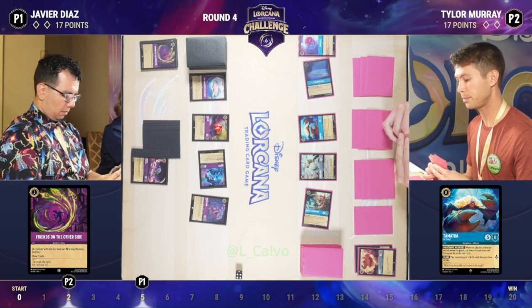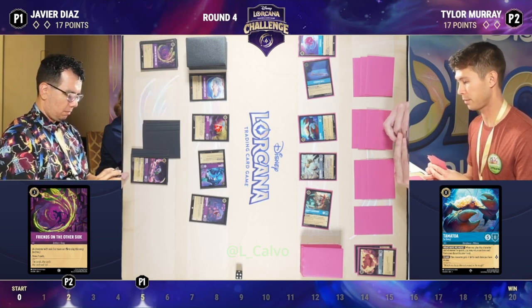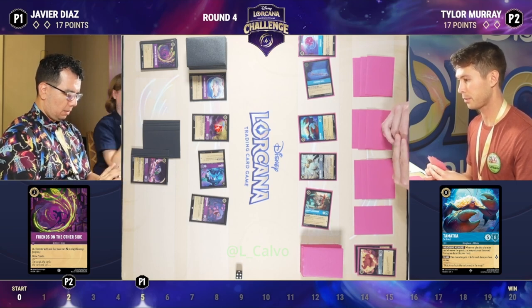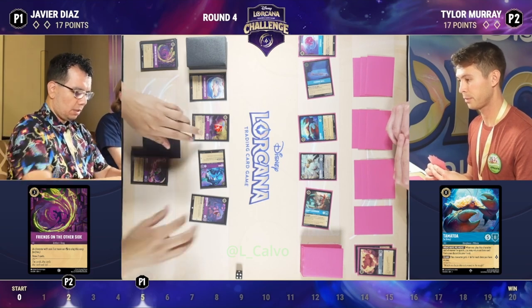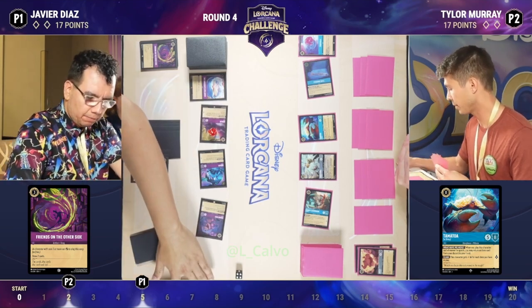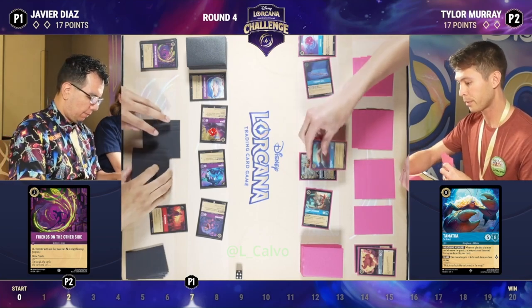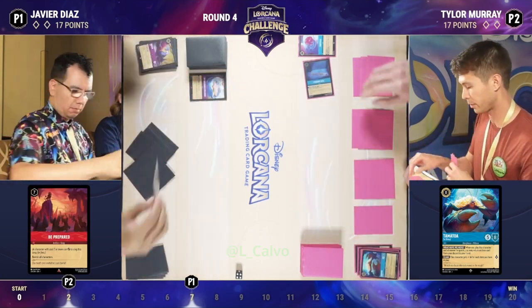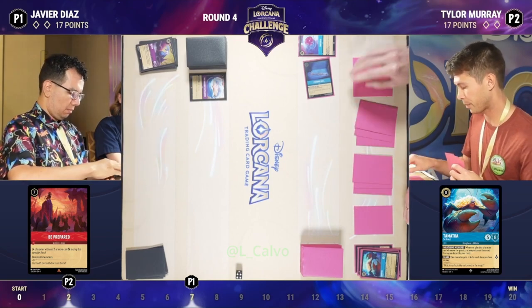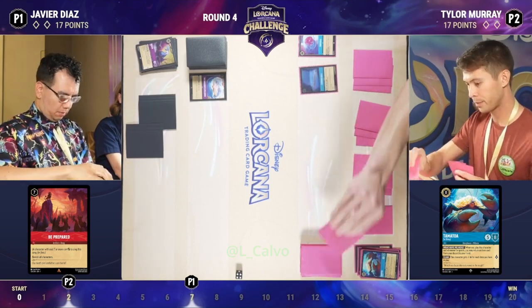We'll see how much Tyler gets to utilize it before Javier can do something about it. We do have Friends on the Other Side being sung by the rabbit over on Javier's side. He is going to quest. There must be a Be Prepared if he's doing that — and there it is. Flaversham by itself is a card you want off the board. Tamatoa you want off the board. Both of them together represents a significant threat for the reasons we talked about, but Tyler's able to get some good value out of them and has plenty of cards in hand to rebuild and answer.